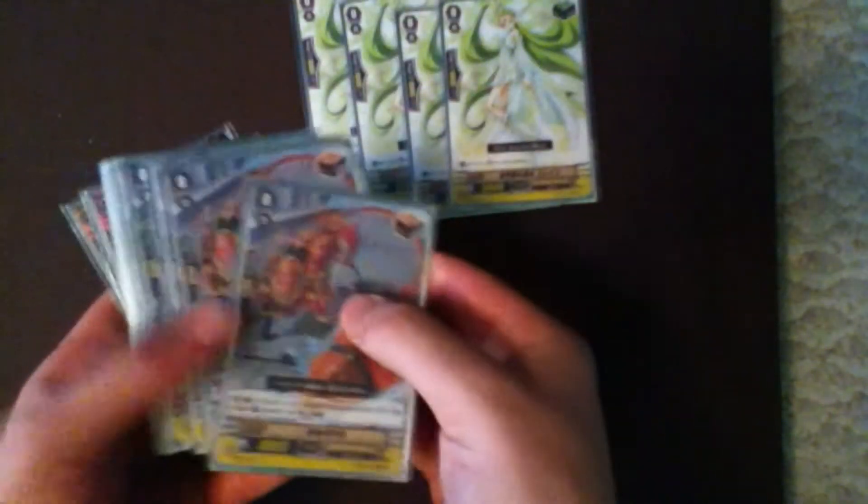The trigger lineup is pretty standard. I've got my 4 heal, my 4 draw, 4 Epona, and 4 Alabaster to give me 8 crit. So it's a pretty standard lineup — basically just 8 crit because I want to go on the offensive. It's basically a beatdown deck, so I want 8 crit, 4 draw, and 4 heal.